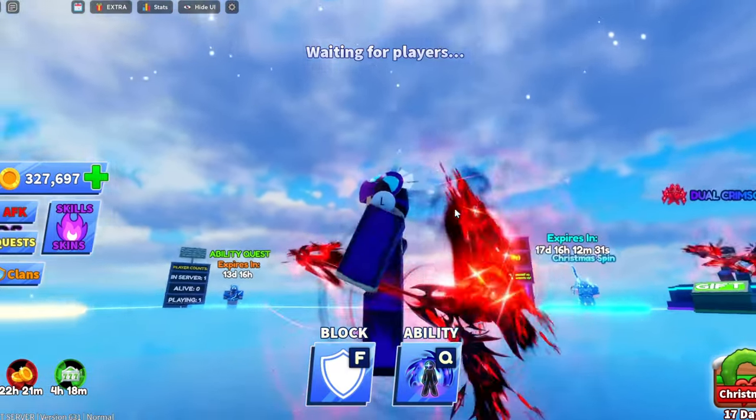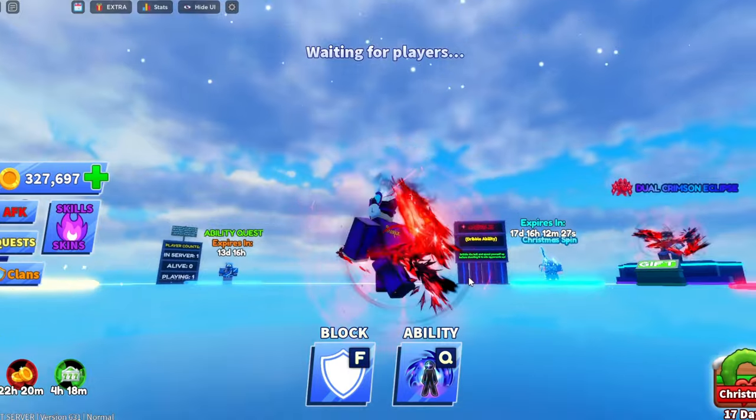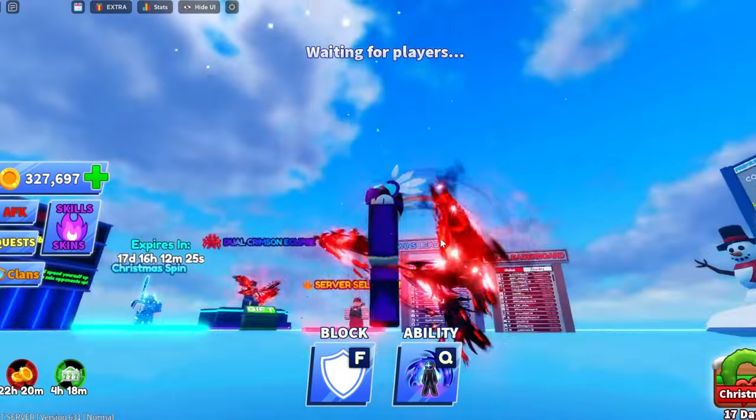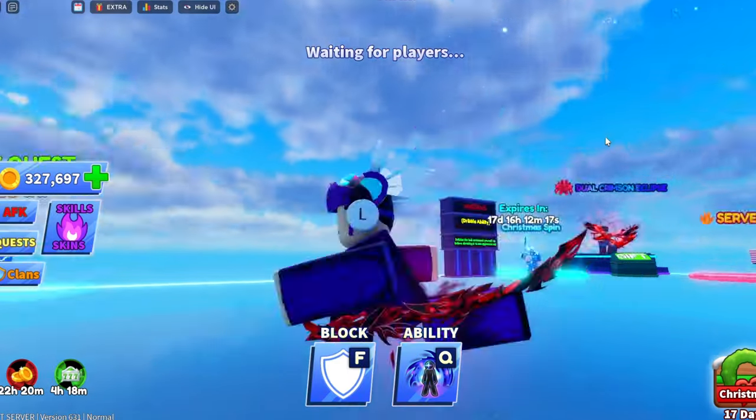Now we're moving on to the Crimson Scythe, and this is my personal favorite. I wish they made this purple with this kind of effect. There's a huge aura swallowing you, kind of like a vortex, and it just keeps going on again and again. Look at this — this is my personal favorite.